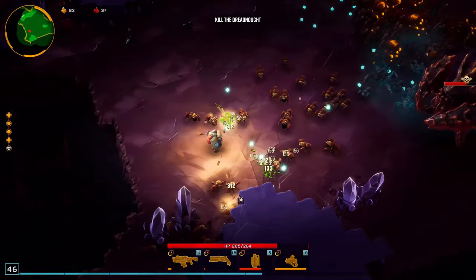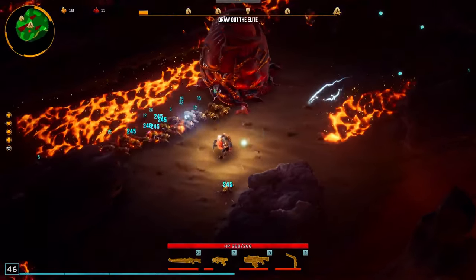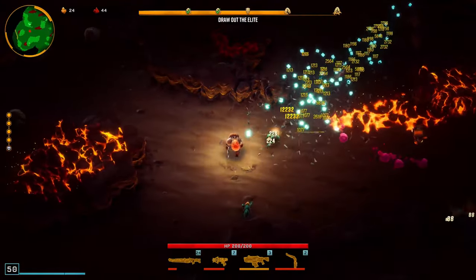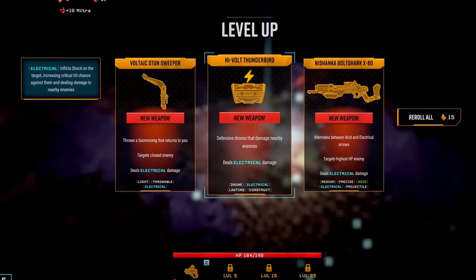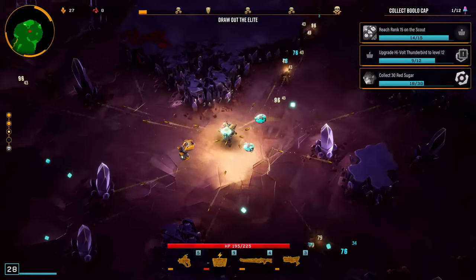He's light on his feet and better able to dodge enemy attacks than any other class. His trusty M1000 rifle makes short work of high-value targets, while weapons like the Voltaic Stun Sweeper or the new Bug Taser offer plenty of choices for an electrical build.